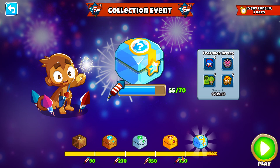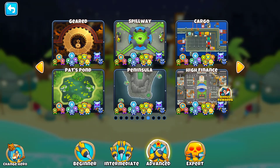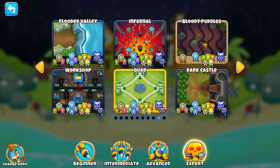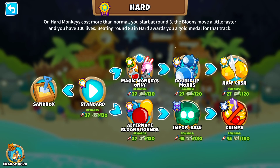The fastest way to reach this amount is just by playing on the Advanced or Expert Maps — better is the Expert Maps. Play on maps that have bonus rewards, because then it's going to give you a lot of items, especially if you play on Impoppable or Chimps.